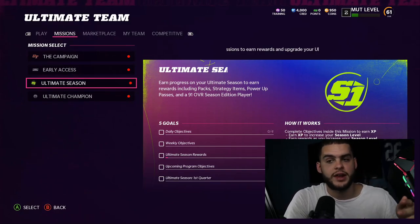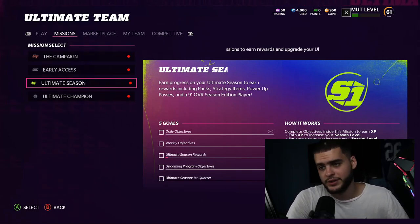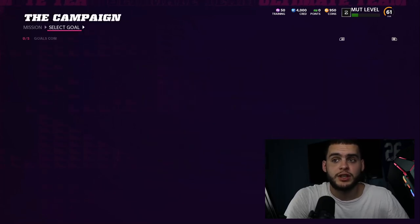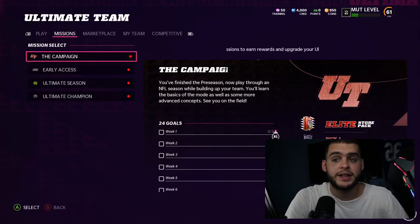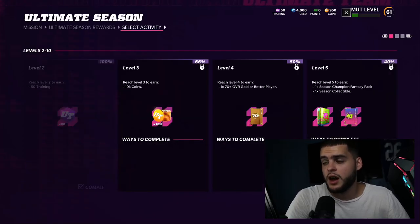Ultimate Season is the new level-up method this year, almost like a battle pass. Levels pretty much control just about everything — what you get and how you unlock things — more so than in previous years. To unlock certain solos like the Gridiron Solos, you have to reach certain levels first, so you'll need to play some solos to progress.